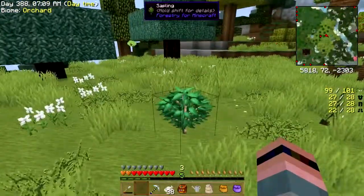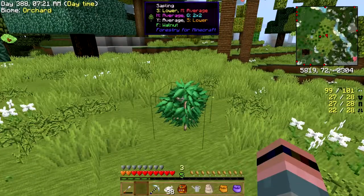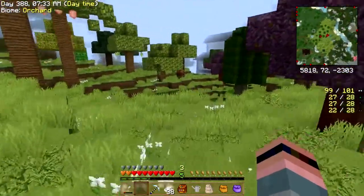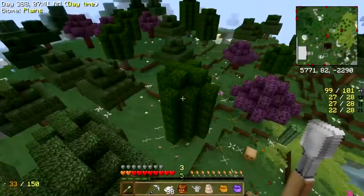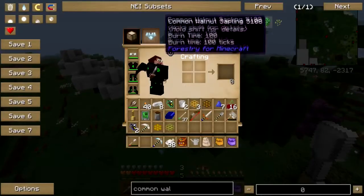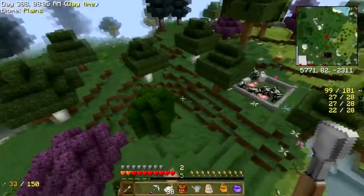Here's the good news: that is a walnut sapling, and it's been sitting there not growing. You know why? See that 2x2 requirement up there? That's girth — girth is two by two — so I've got to have three more walnut saplings to grow that walnut tree. I do not have three more walnut saplings. What do walnuts grow from? Lime and hill cherry, okay.